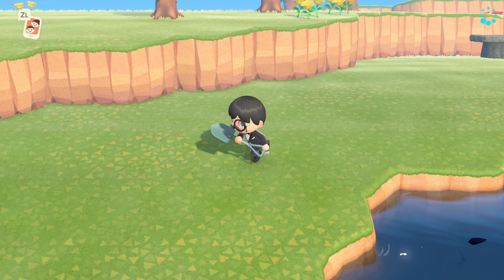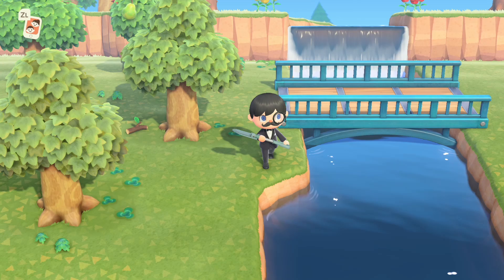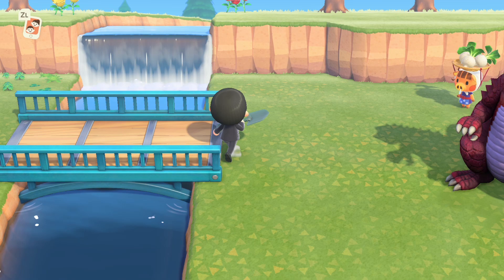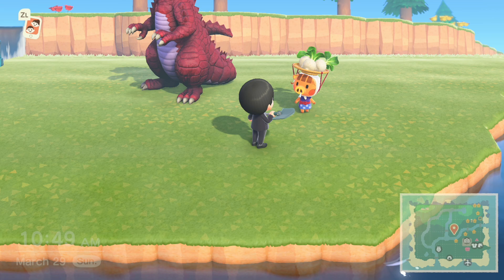We're going to be making an awesome flower garden with Godzilla, and we're going to sacrifice all the stupid bass that we catch to this wonderfully terrifying statue. It breathes fire at some point — I don't know when it does that. We also have a really nice metal bridge that I put in. When we unlock the terraforming tool, I'm going to terraform this down and spend like 50,000 bells to move the bridge, but I wanted to get the bridge made so I could get to the other side easily. Then we're going to flatten this out as well.